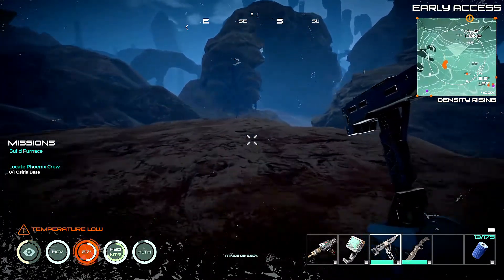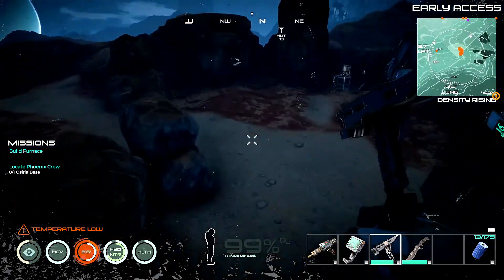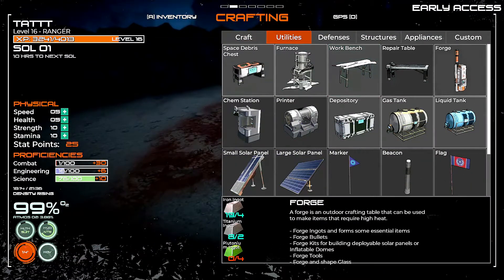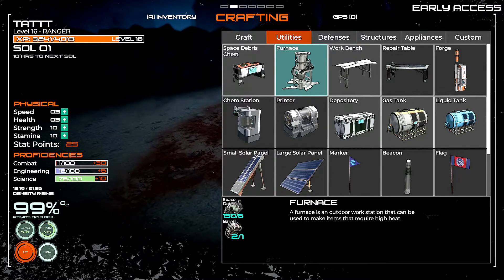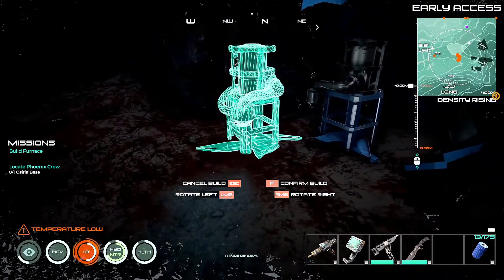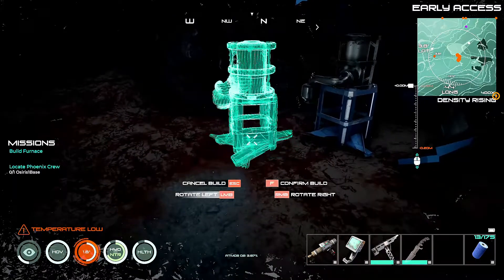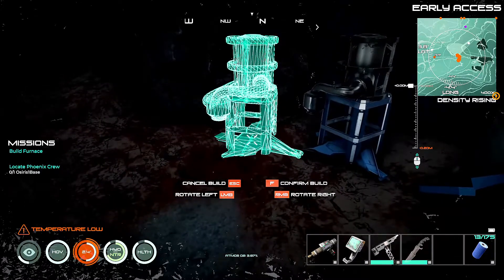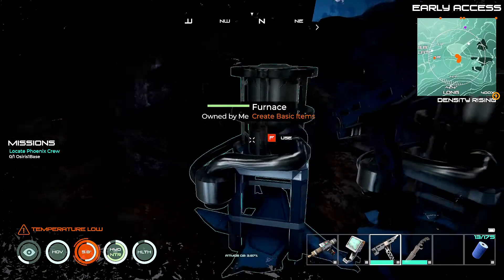I guess we got to go this way to find them up top. Locate Phoenix crew. Well, I got to build a furnace, let's see about building that. Forge — already built a furnace. Of course it wouldn't hurt to have two of them. I guess just as long as we can get to that water or whatever it is. I thought they had a water thing on them.